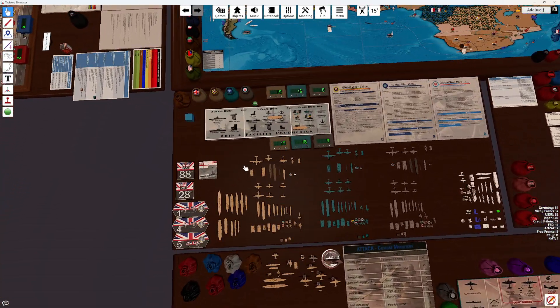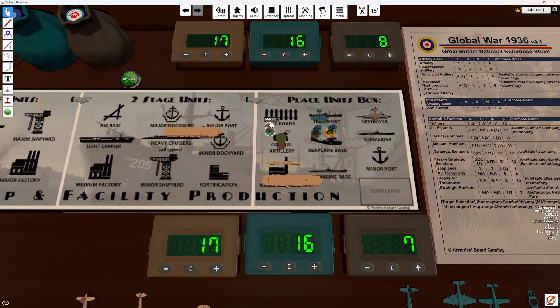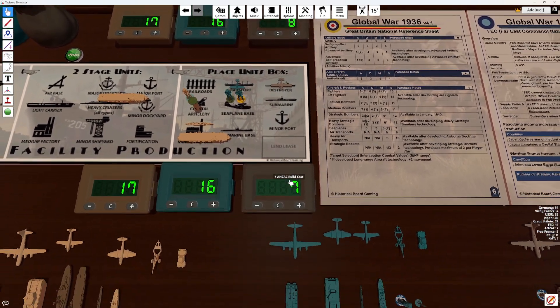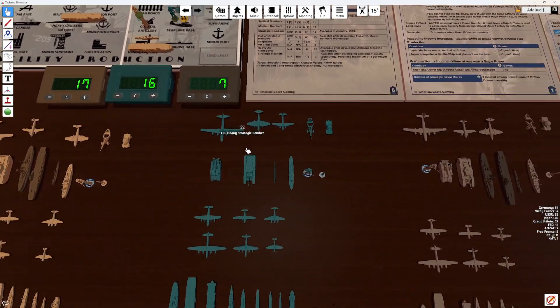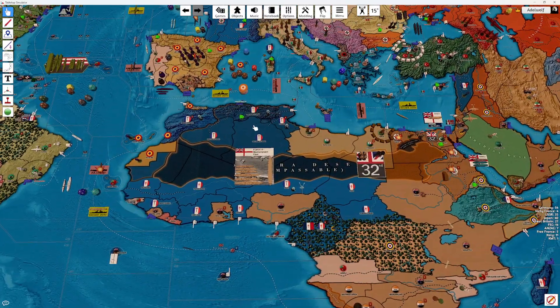Purchases: we're going to start a light carrier for 3, buy a destroyer, do a militia upgrade, and a Marine. We'll also buy a fighter, a bomber, and a militia. And Anzac will build another seaplane. We've got to stop this nonsense with submarines.